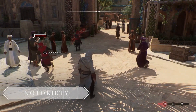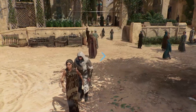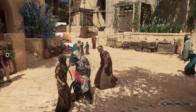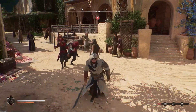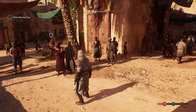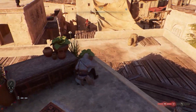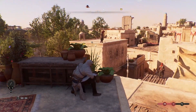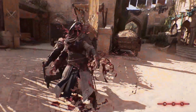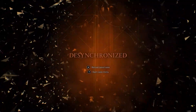Committing illegal actions will attract the attention of the guards and raise your notoriety. The notoriety gauge is divided into several levels marked with distinct icons. New dangers await when each of these thresholds is reached. The first level will have citizens recognising you and exposing you to the guards. The second will see archers populating the roofs of Baghdad, hostile to your every move. And finally, the third level will increase the stakes by having the Interceptor, an elite guard of Baghdad, sent after you.